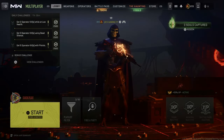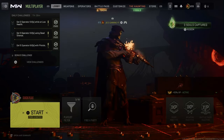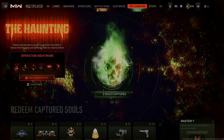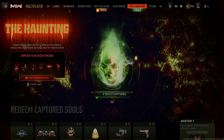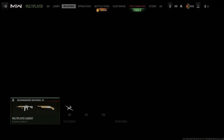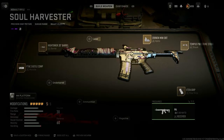I just covered the Skeletor bundle — if you guys want to check out that video, I have a bundle review playlist so you can see everything included. Anyway, the Haunting event is now live, and for people that pre-ordered the Modern Warfare 3 Vault Edition, you get this free Soul Harvester M4 blueprint.